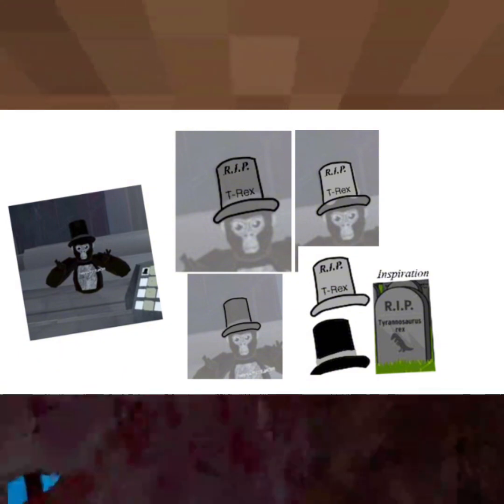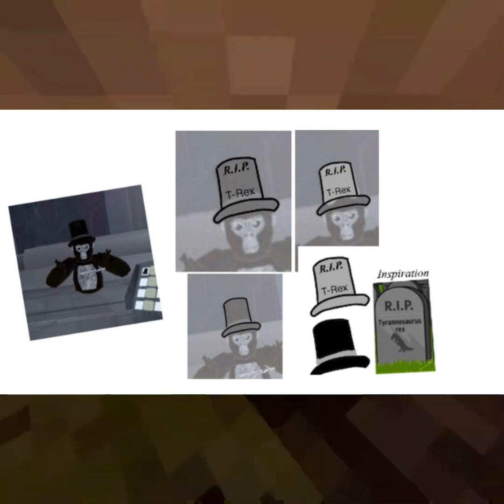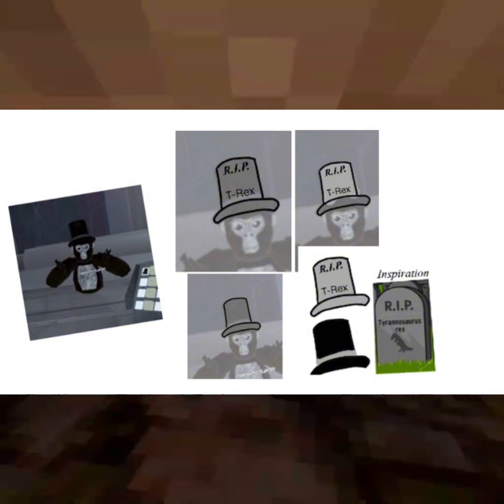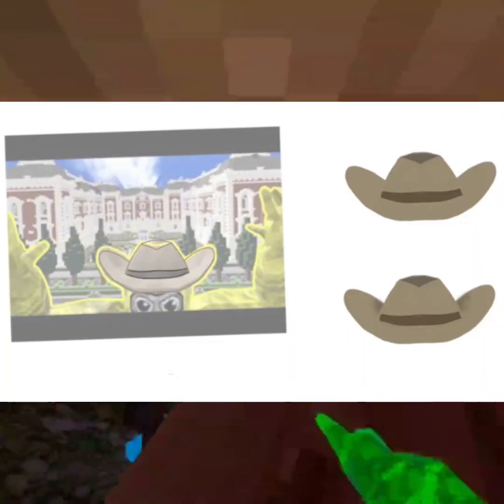Then I had quite possibly one of the greatest ideas in Grill Tag history: RIP T-Rex top hat. Basically I got an image of somebody wearing a top hat, then I traced it, colored in the top hat gray, put RIP T-Rex on it, and boom — there, easy.